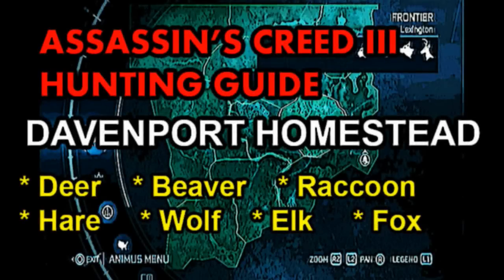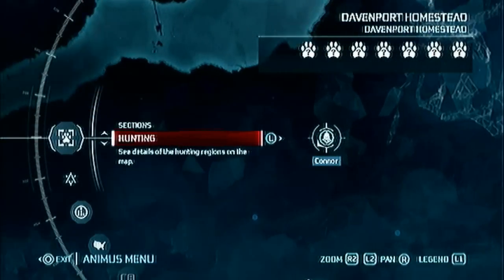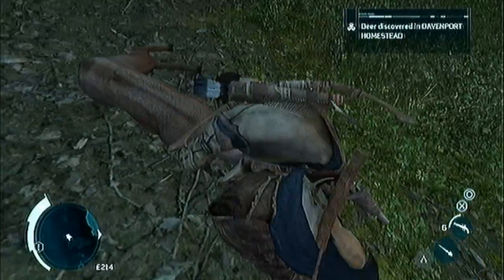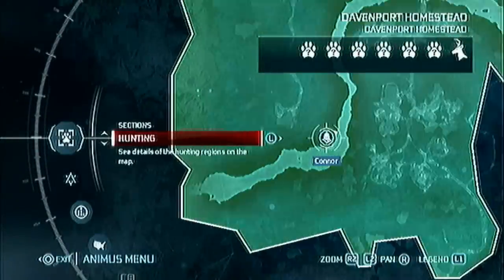Hey everyone, it's the infamous Dr. Q here and this is my Assassin's Creed 3 hunting guide for Davenport Homestead. I enter the region from the entry on the south and just started heading north and running into some deer. If you don't spot any around here, you can find them on the northern end of the map as well.